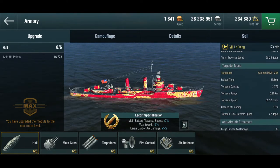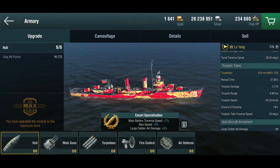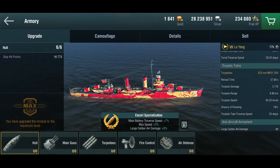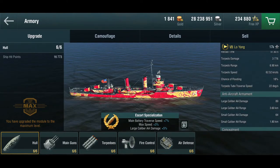Two quintuple launchers with a 6.9 kilometer range. They are quite slow as torpedoes go, but they do a decent amount of damage and they reload reasonably fast. So all in all, a relatively well-rounded ship, I'd say.